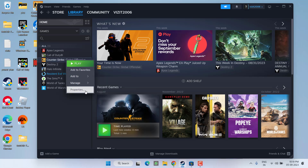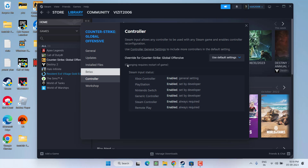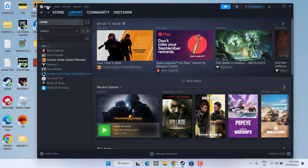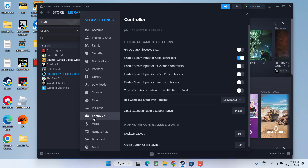From here, right-click on your Starfield game and choose the option Properties. Here, click on the Controller tab, and next to Override, from the drop-down list choose the option Enable Steam Input. Once it is done, close it.